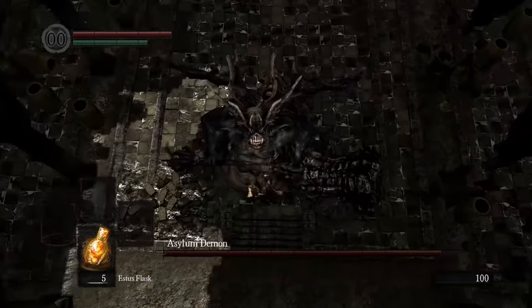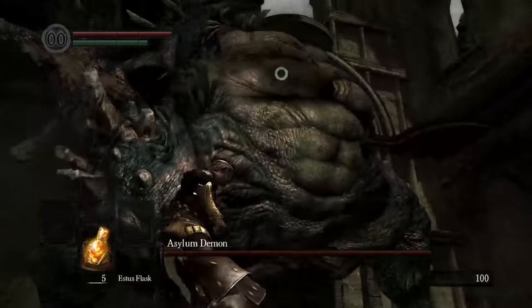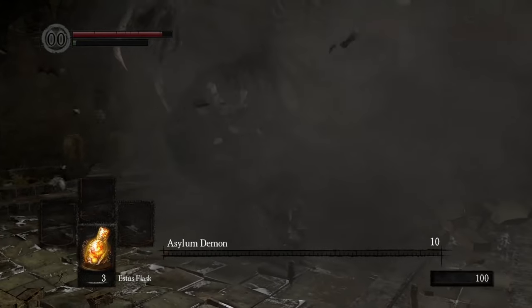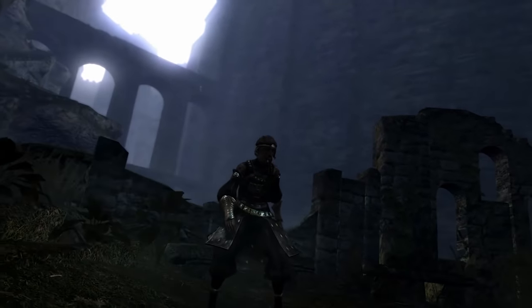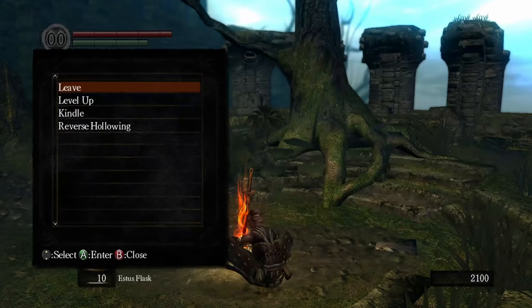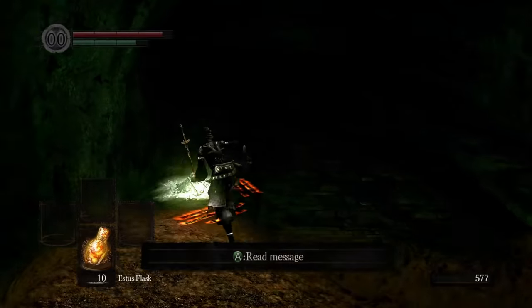Let's get into it. I started as the bandit, because I wanted as much strength as I could possibly get — you'll see why in a minute — then made my way through the asylum. Obviously, there's no way to get a weapon with a weapon art this early in the game, so I'm going to have to punch my way out. After what felt like years, the asylum demon goes down. Easy enough, but let's make sure we never have to go through something like that ever again. After taking Velka's taxi service, I arrive at Firelink Shrine, where I immediately dump all of my souls into levels.